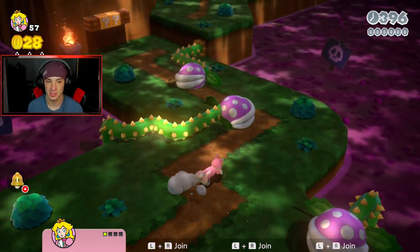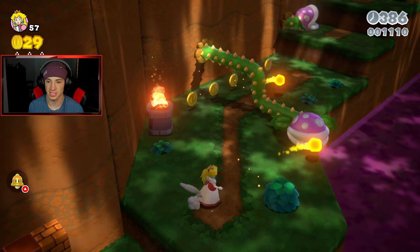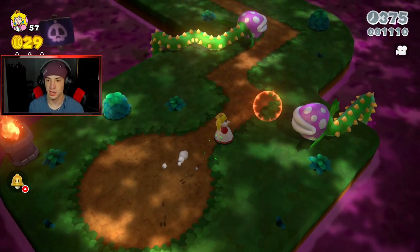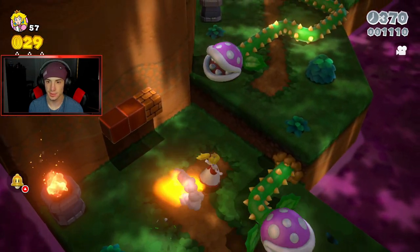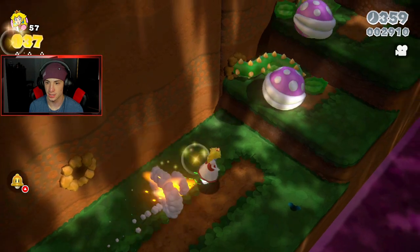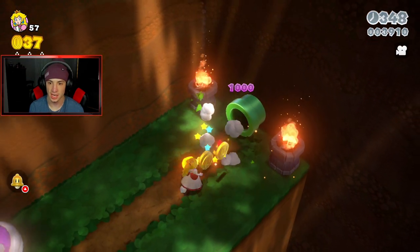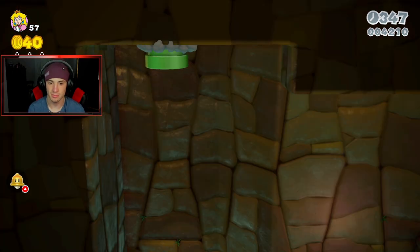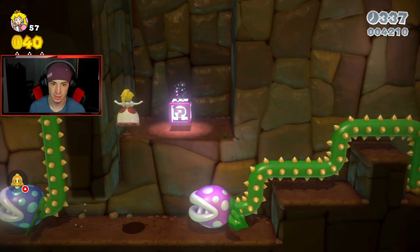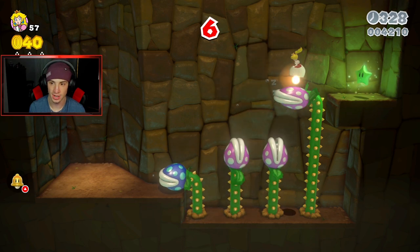We're heading over to 4-2. I believe we're gonna need the Fire Flower because we need to light torches. I'm starting to remember — there are torches here we have to light. Getting rid of some enemies; I can just run under if I really want to. I need to keep this Fire Flower. Up here should be the first green star — I remember struggling with this one back in the day.